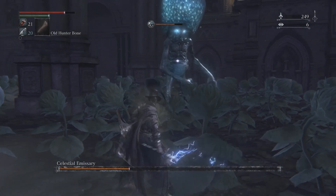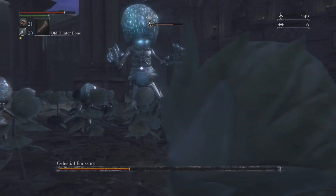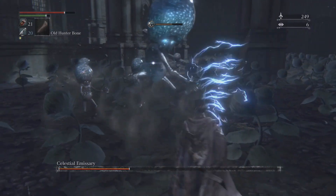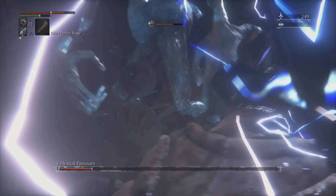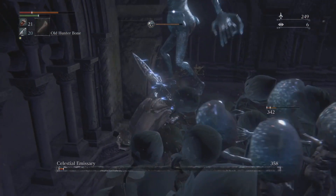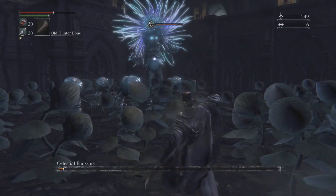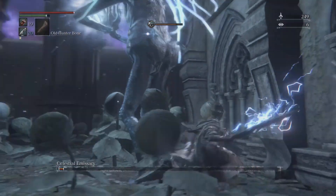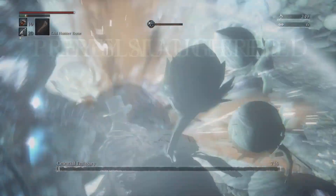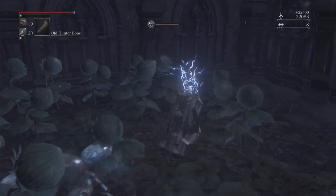You want to deal as much damage as you can before he gets big. Once he does get big, you can use my favorite Ludwig strat — just big sword. You can stagger him pretty easily, as you just saw. Although like I said, there are quite a few of these guys.